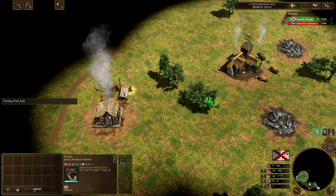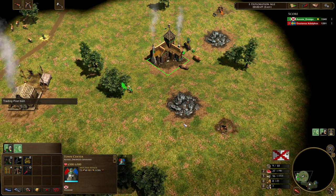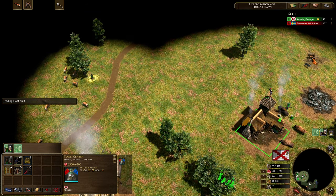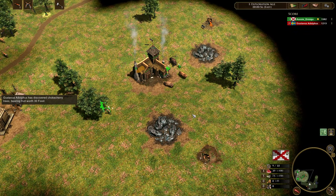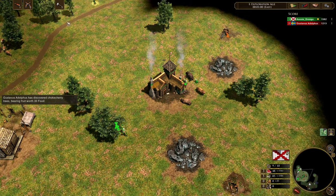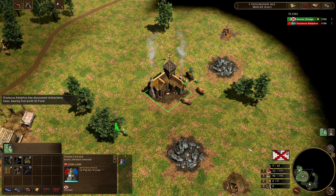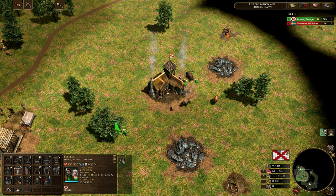So now our explorer is up. He's going to do a little bit of scouting as well. Now keep in mind, I'm not going to be taking any treasures in this game at all, just to demonstrate that I can do this without treasures, and I want you guys to use that as a reference point. Keep in mind that any kind of treasure is going to help us out a huge amount — as an example, that's a 70 coin treasure, so a very, very nice treasure there.